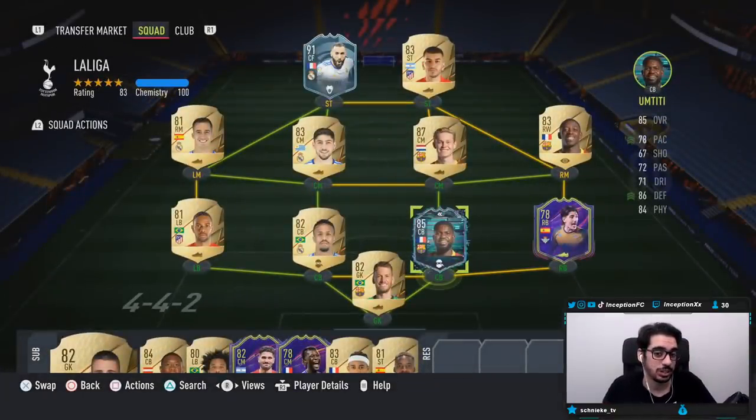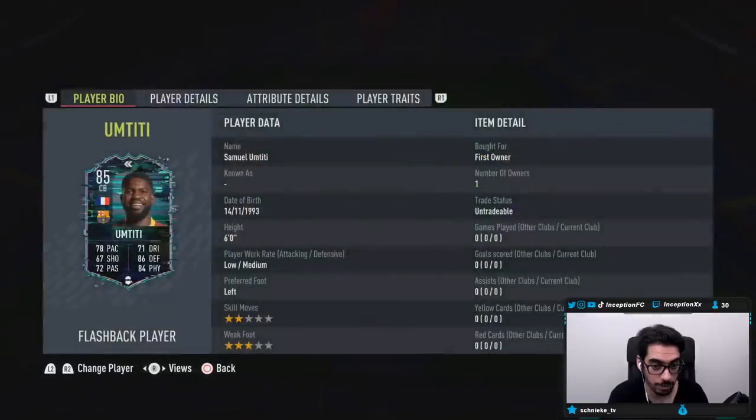We're looking at a card that has really good links, to be fair. Those Barcelona French links are really, really good to work with. So that's probably going to be a big reason why he's going to be a little bit up there in price, because for base card stats, he looks pretty decent. He's six foot tall, low-medium work rates, left-footed, two-star skills, three-star weak foot.